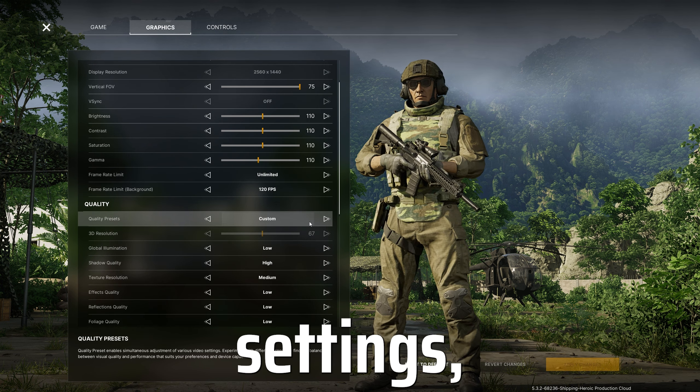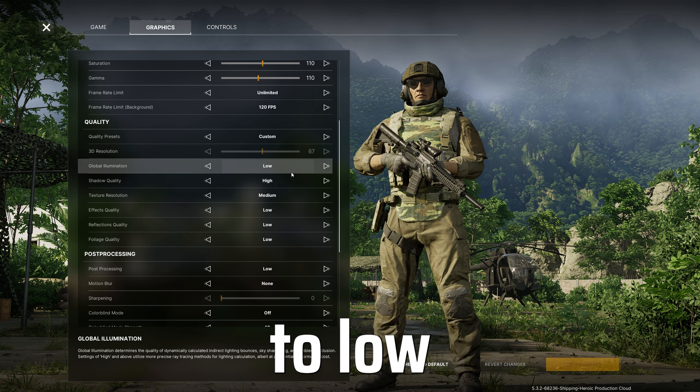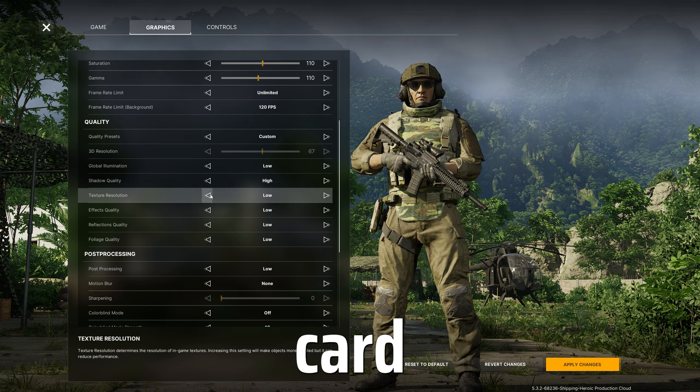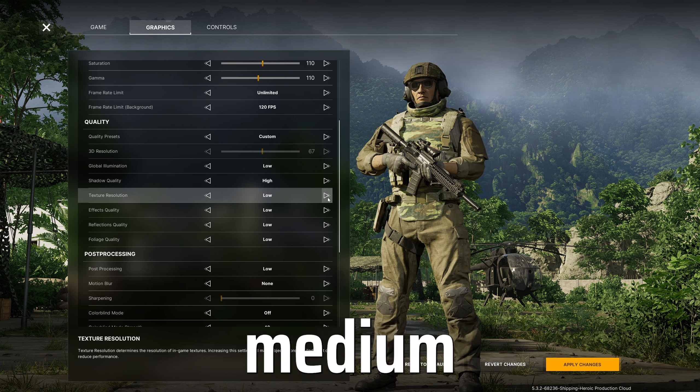Moving down to quality settings: change global illumination to low, shadow quality to high, texture resolution to low or medium depending on how beefy your graphics card is — I've got a 4070 and medium runs perfectly fine. Then effects quality is low, reflections quality low, and foliage quality low.